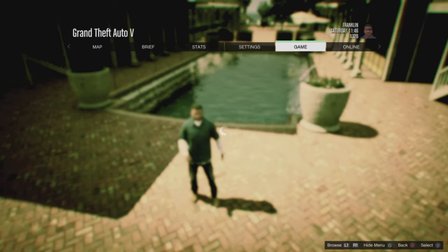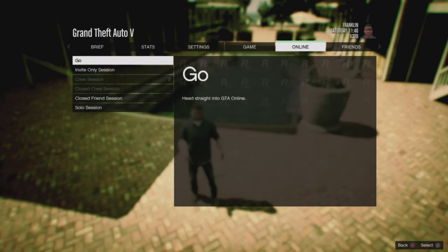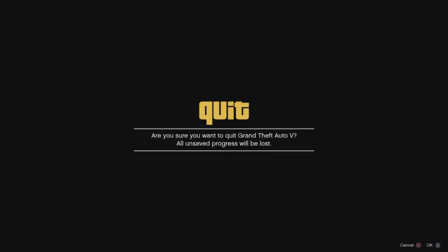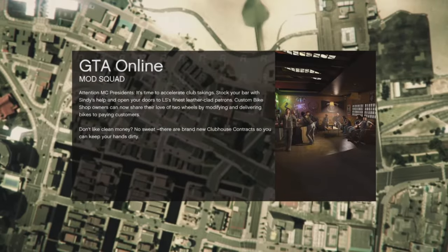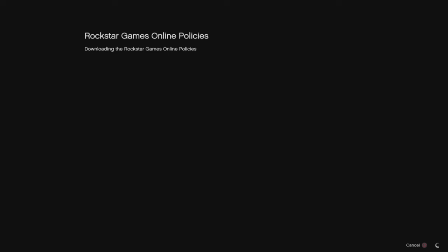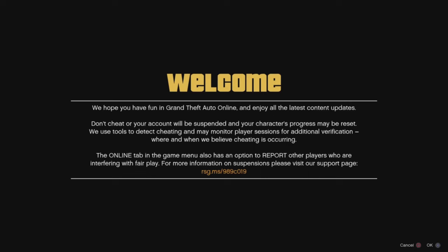We're going to load into online. Press pause, go to Online, Play GTA Online, and click Go. After you click OK, you'll get a bunch of alerts on your brand new account — just click OK for all of them, select the box, and it will take you to the character selection screen.